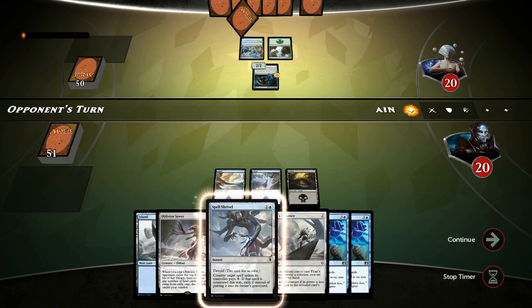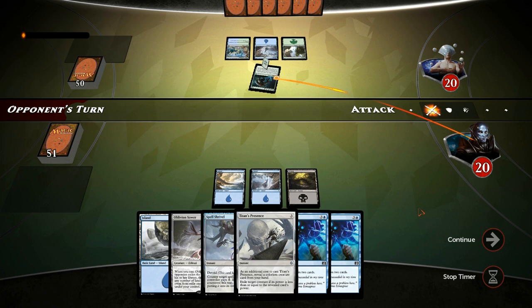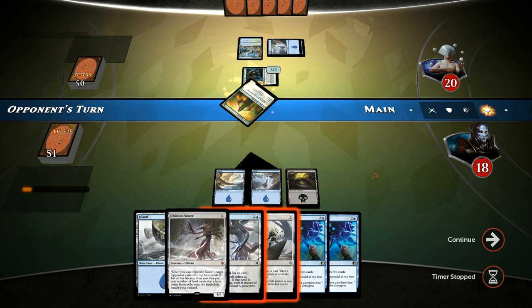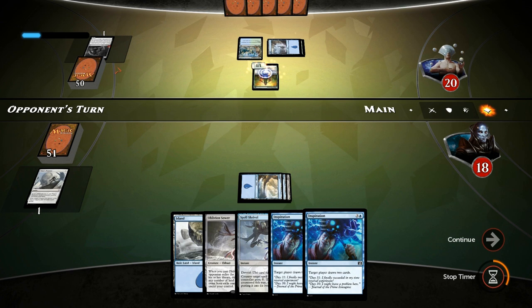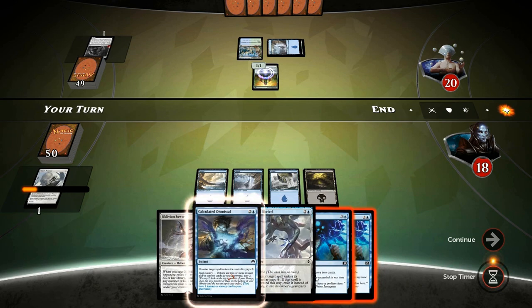The Troll hits us for two, becomes Renowned. Even a Wildsize to pump the Troll won't save it from the Oblivion Sower. We let the Elf resolve but Titan's Presence the Troll. We replace the three-three with a one-one, which buys us a lot of time to play Inspirations and Oblivion Sower. Now again we can pass the turn — if we need to counter something we do, otherwise we cast Inspiration. This is a pretty nice place to be in.